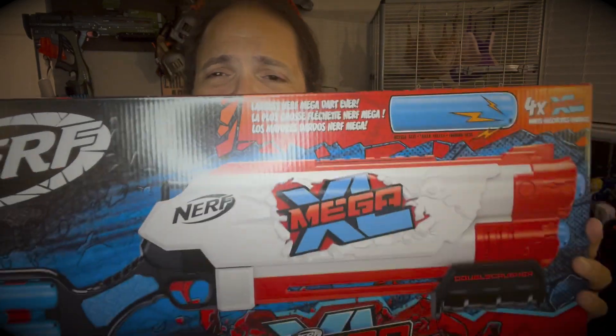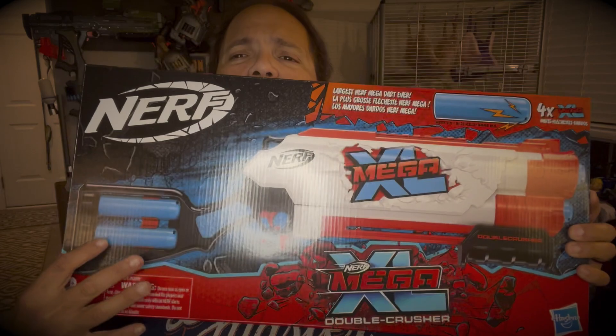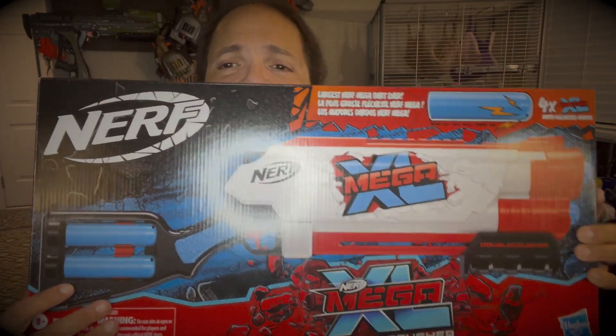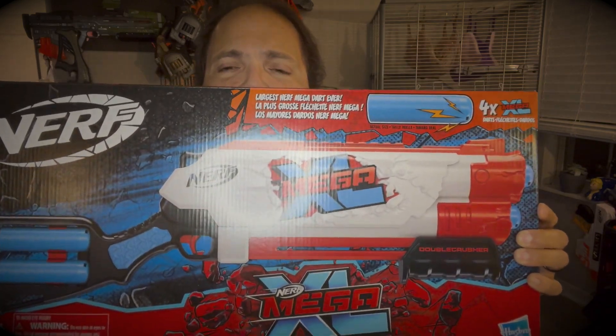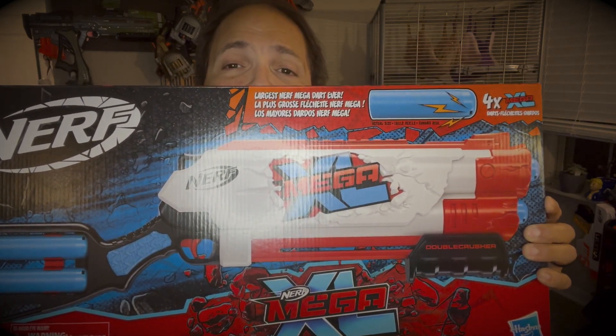The Mega XL Double Crusher for a whopping nine dollars — retail price was around $28 when it first hit stores. The Double Crusher comes with four Mega XL darts, a stock that holds two darts, and it holds two darts in the blaster itself. The fact that Hasbro actually gave you four of these darts is a pretty cool thing. It is a pump-action shotgun-type blaster.